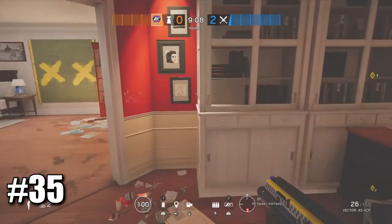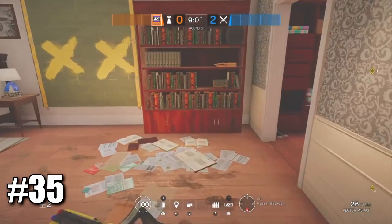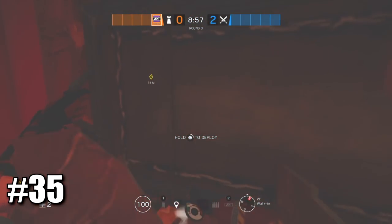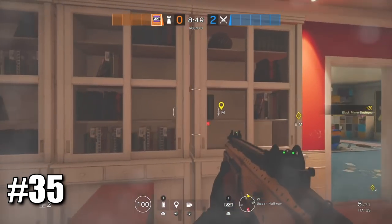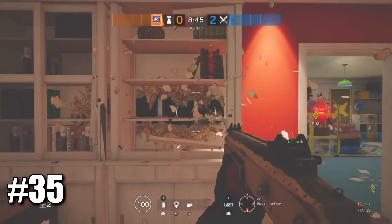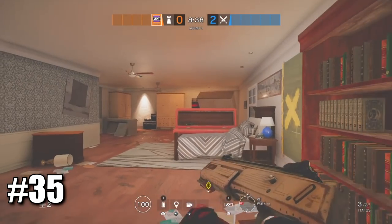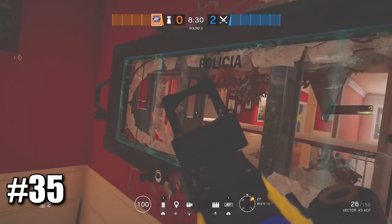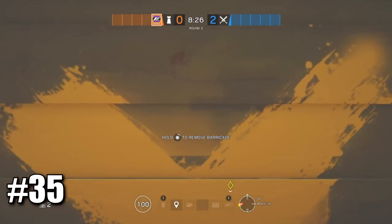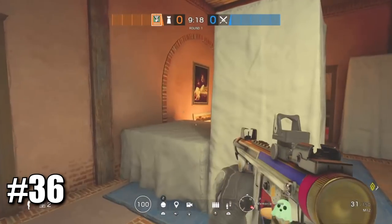The last mirror spot is on House and is a bit more common. If you're playing secure in master bedroom or bomb in workshop and kids bedroom, come into this room and place your mirror, then go around and shoot this so you can peek. Come back inside, barricade yourself in, and you have a very cheeky angle on this window and workshop. Most people will not even notice that there's a mirror in the wall.